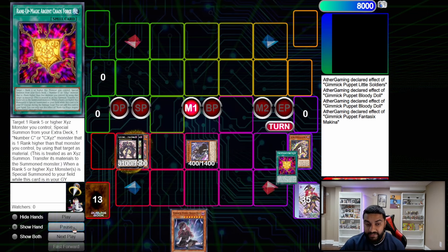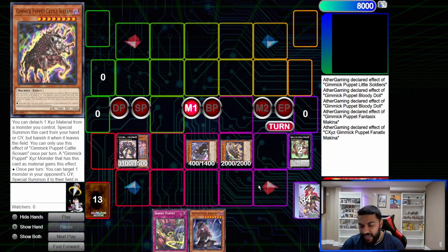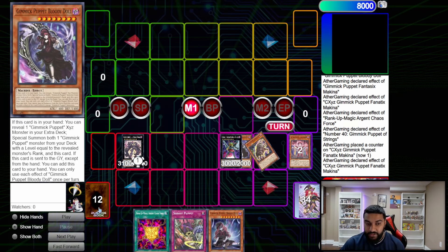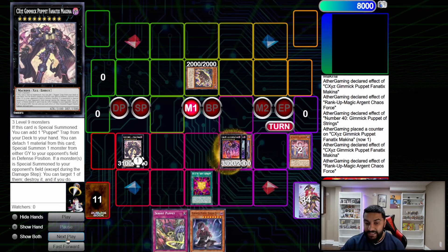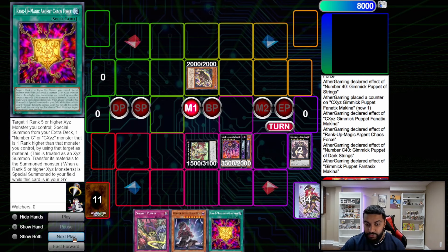We activate Rank-Up and go into Machina. These are better steps in my opinion — this is around the fifth summon, so we still have Service Puppet worst case if we get Nibiru'd, and Cattle Scream as a safety net. We overlay into Strings because we XYZ summoned a rank 5 or higher monster, getting Chaos Force back to hand. Detach Strings to place string counters, detach to summon Cattle Scream to our opponent's side, then activate Chaos Force into Gimmick Puppet of Dark Strings. Dark Strings pops — chain link one, chain link two — add back Chaos Force, pop, and inflict 3100.